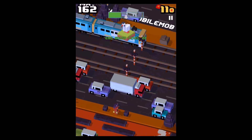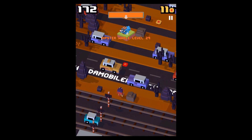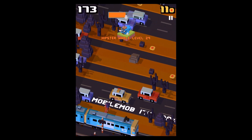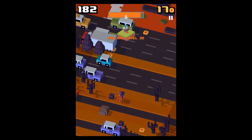I went until level 40 with Frankenstein, and that way I unlocked the Purple Bloop. You hit that character that is up on the top by simply jumping, swiping, and everything.